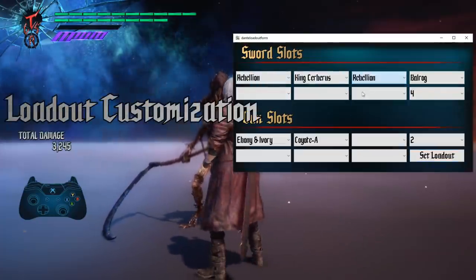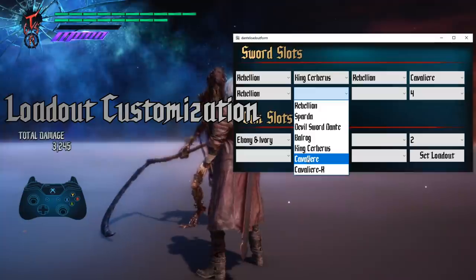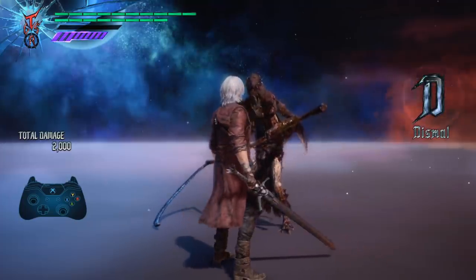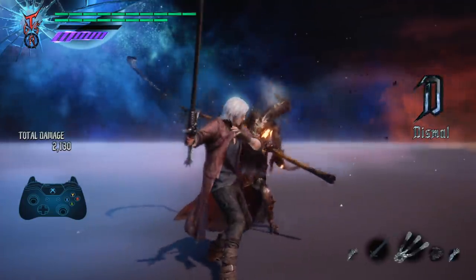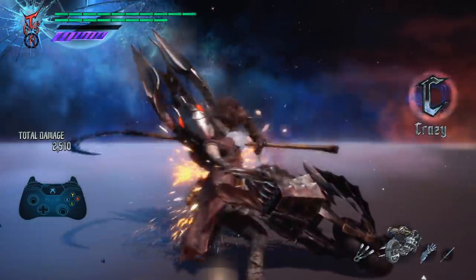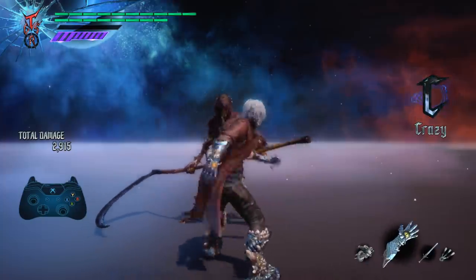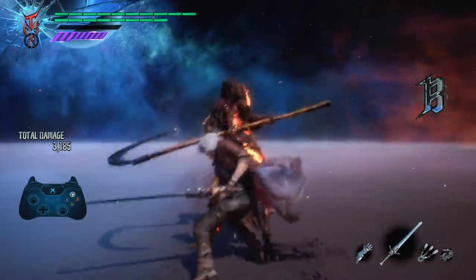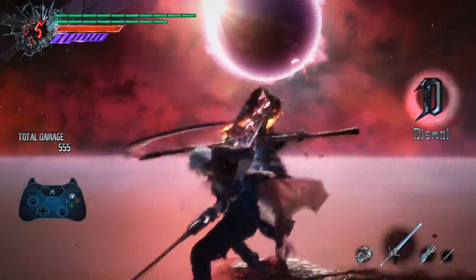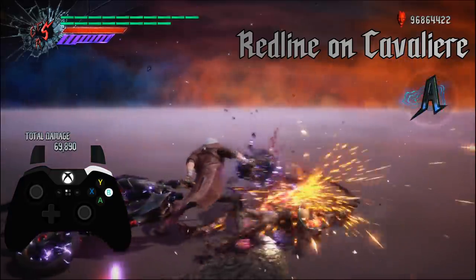Also added is the option to change Dante's loadout during gameplay without having to clip back to the main menu. It can also let you set weapon combinations that would otherwise not be possible — for example, a combo that required Rebellion, then Cerberus, then Rebellion, then Cavalier, then Rebellion, then Balrog, then back to Rebellion. You would have to cycle your weapons a lot to pull that off, but now you can simply set that as your loadout and not have to repeatedly press Chain Sword. Finally, the ability to use Redline with Cavalier has been added to Dante's options.